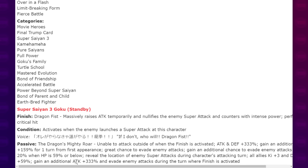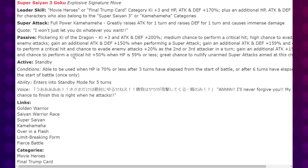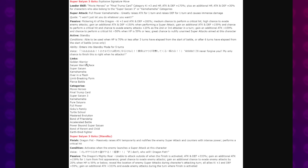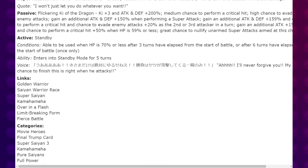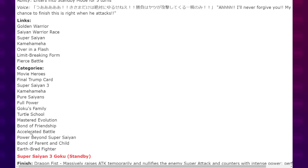Say what you will about the animations — I think both of these units have some pretty clever new twists on conventional mechanics. This brings a strategic element that you don't otherwise have with finishers. I think both units have been built very interestingly. Let me know in the comments what you think about Goku on a scale of 1 to 10. Links: Golden Warrior, Saiyan Warrior Race, Super Saiyan, Kamehameha, Over in a Flash, Limit Breaking Form, Fierce Battle. Categories: Movie Heroes, Final Trump Card, Super Saiyan 3, Kamehameha, Pure Saiyans, Full Power, Goku's Family, Turtle School, Master of Evolution, Bond of Friendship, Accelerated Battle, Power Beyond Super Saiyan, Bond of Parent and Child, and Earthbred Fighter.